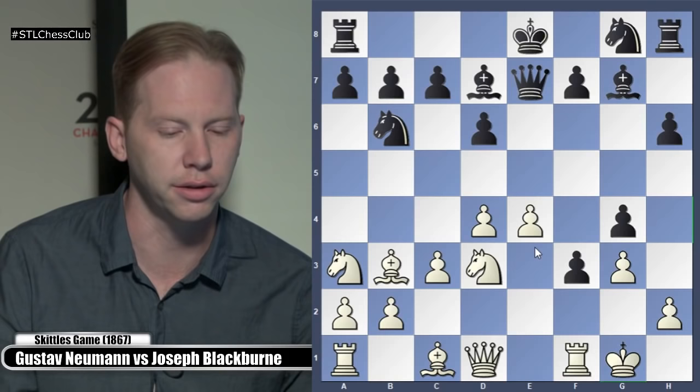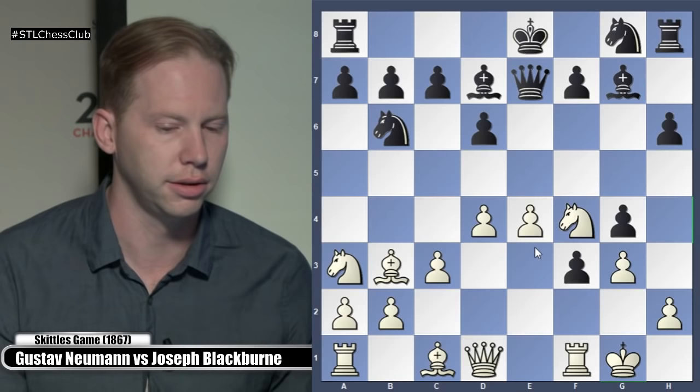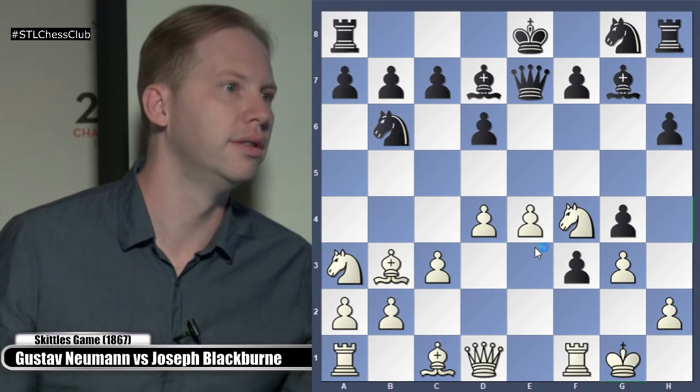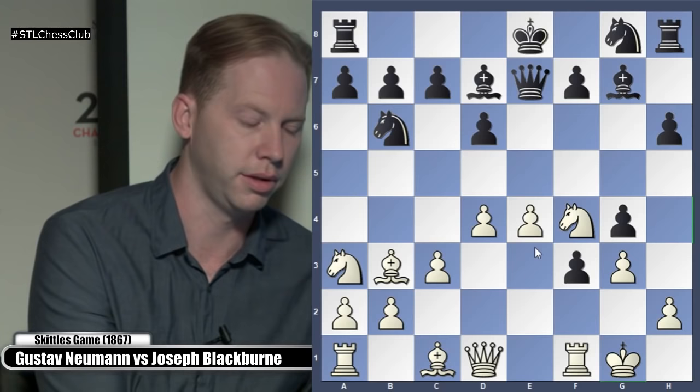Black played Bishop D7 — he's going to castle queenside. Knight F4. What do you think White's intending here? There's kind of an annoying move that White's intending — if he gets the chance, he'll play it. Knight H5. Yeah — Knight H5 could be a little bit uncomfortable for Black because that Bishop on G7 is an important piece. The Knight on H5 is going to be hitting F6 also, creating some lack of coordination in Black's position.